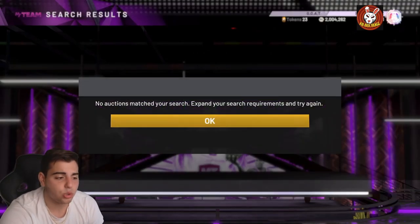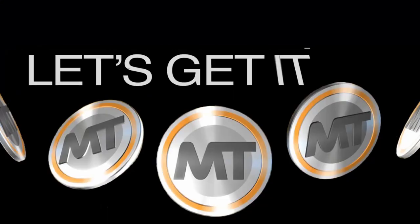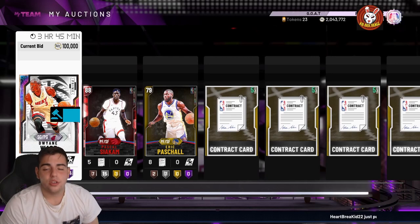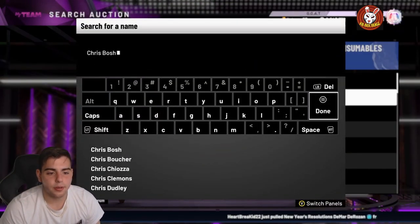If you want to buy or sell your MT, make sure to hit me up on Instagram and Twitter — links down below in the description for the fastest and most reliable purchase on the internet. Alright guys, my Phil Jackson did just sell. So we got some other duos — Chris Paul and Blake Griffin, probably a very good duo.